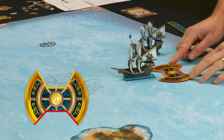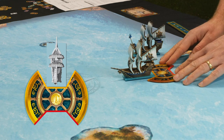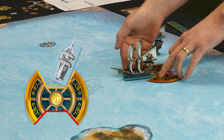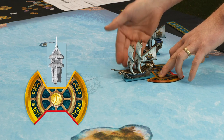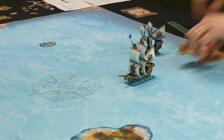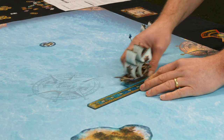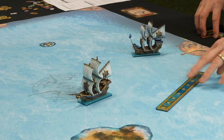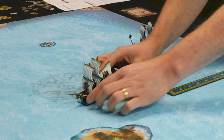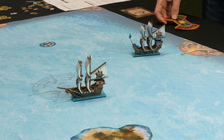If I wanted to turn it, I put the template on the back corner and I can turn it up to the maximum or just a tiny bit. Then it needs to do its second move — go five again — and I could turn again if I wanted, say turning back the other way, and then the move is complete.